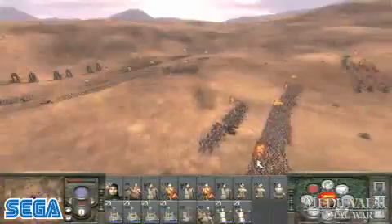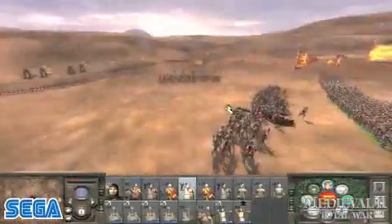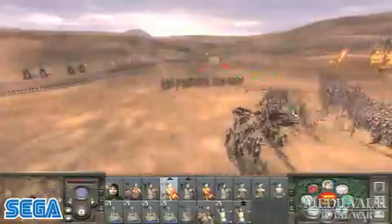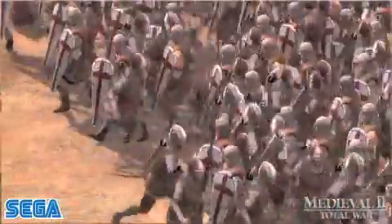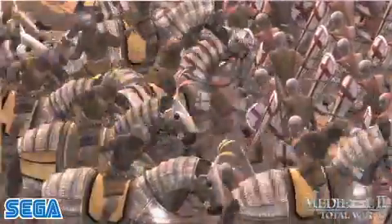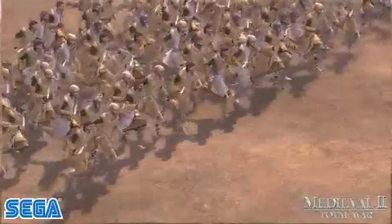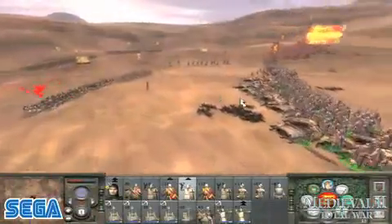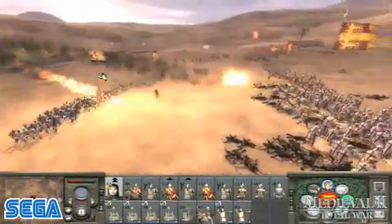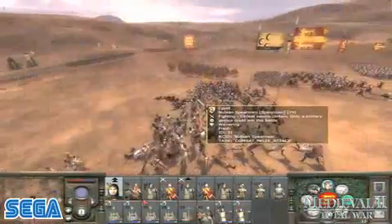You may find your archers threatened by enemy cavalry, but bringing some infantry up in support changes the cavalry from a threat to a target. In response, the enemy sends in his infantry to sweep yours aside. But you flank them with your cavalry and charge home into their rear, routing them.